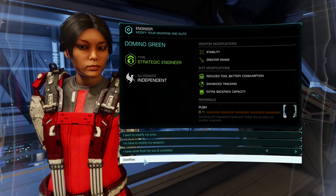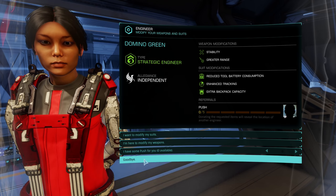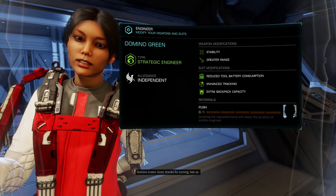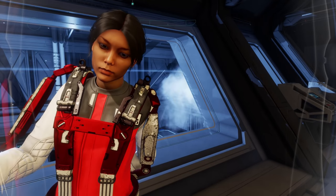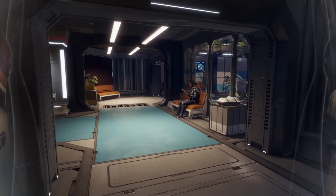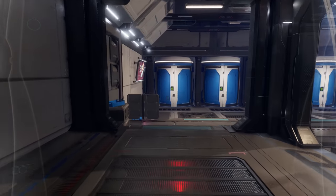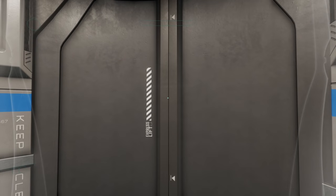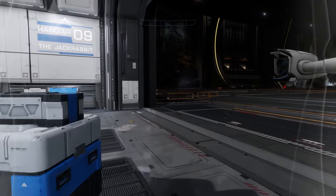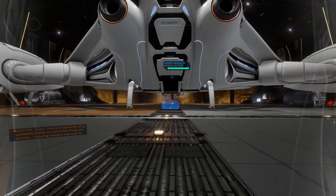So the moral of the story thus far is: don't even waste your time unlocking any of these engineers until you've managed to upgrade some of your suits and weapons to at least grade two. I can't help but feel we're in a bit of a catch-22 situation here. The reason I want Domino Green to modify my weapons and suits is because they're bad, but the only way to get her to modify them is to go and make them slightly less bad first. And if I do that, I don't really need it. Actually it's far, far worse than that — as we'll discover in a moment.